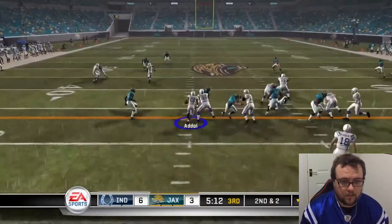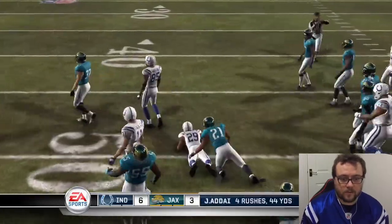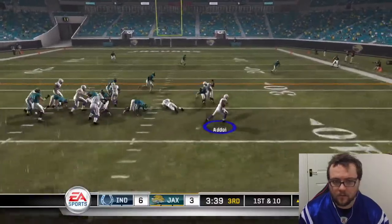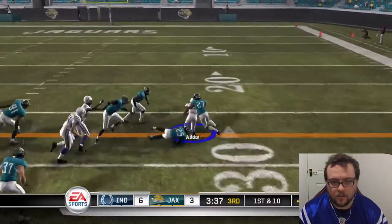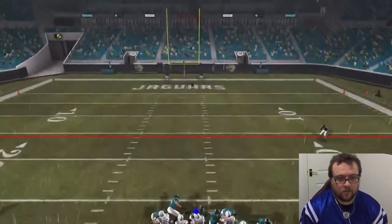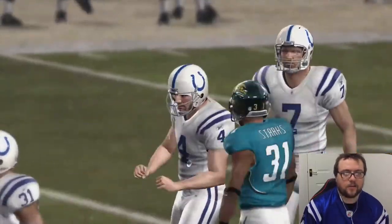That's what we like to see. Adai with a good run up to the 50-yard line. That's a lovely block from the receiver there. Vinatieri with the 44-yarder - it should be good. And it is. 9-3.